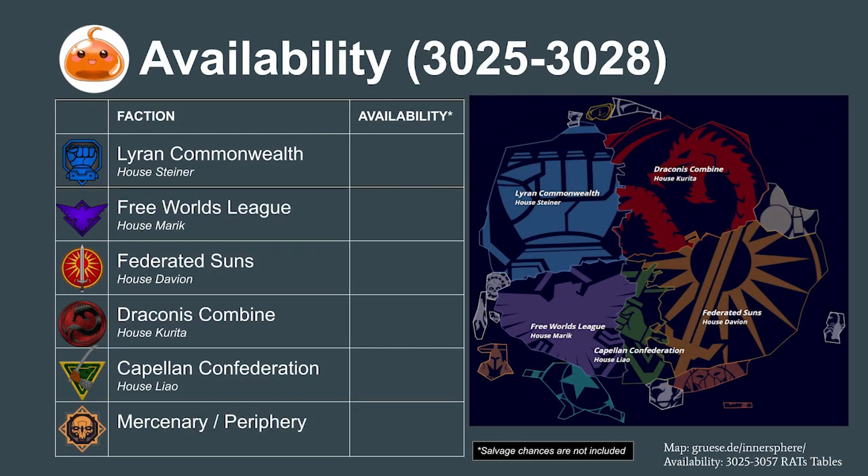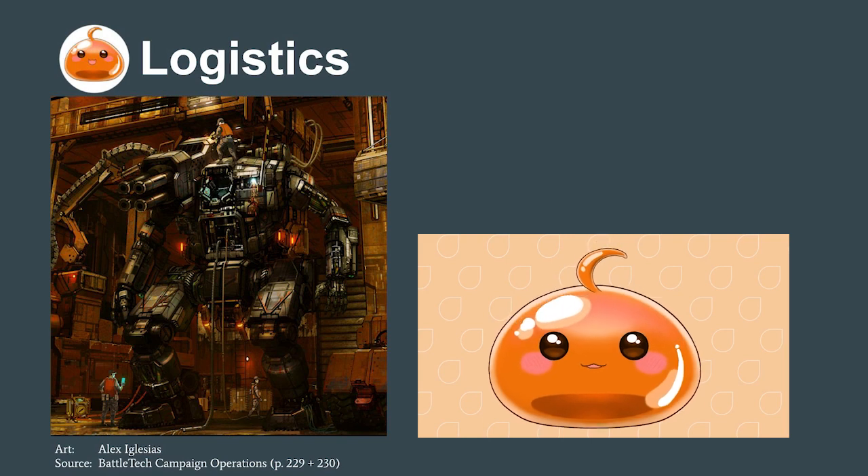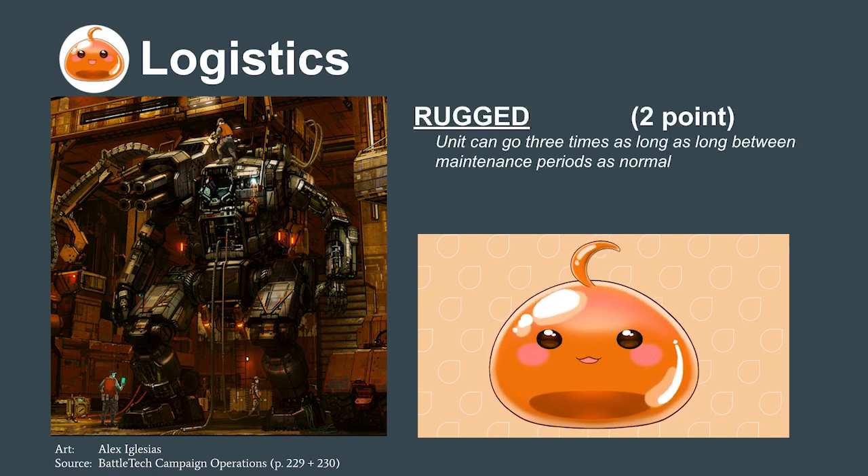Availability-wise, the mech is one of the most common in the Inner Sphere, making up between 5.5% and 12.5% of all heavy mechs deployed by the Great Houses. Its longevity is due to two factors. Unlike many designs which were produced out of only one or two factories during the Star League era, the Warhammer had many factories spread across both the Inner Sphere and Periphery, ensuring the design would live on during the industrial collapse of the Succession Wars. Logistically, it's also very good — the design requires on average three times less maintenance compared to other mechs its size.